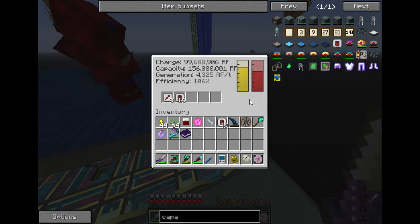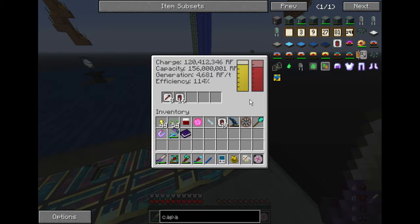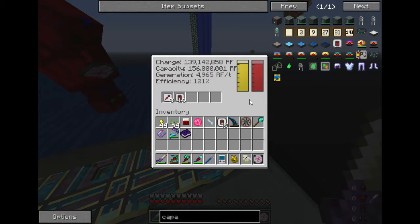This one solar panel is outputting more than most power generation until you get to big reactors. At 5,400 RF per tick holding 156 million, that's already more than a big reactor — they only hold about 10 million usually, because the controller has the buffer built in. So one solar panel 6 can hold the equivalent of 15.6 big reactors.